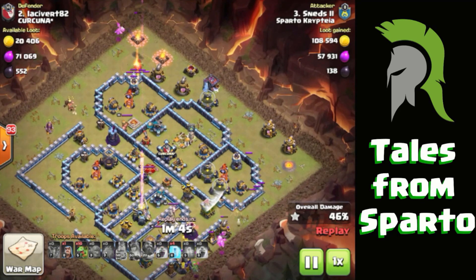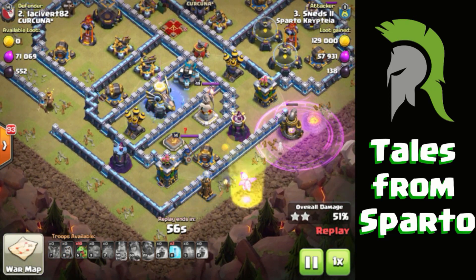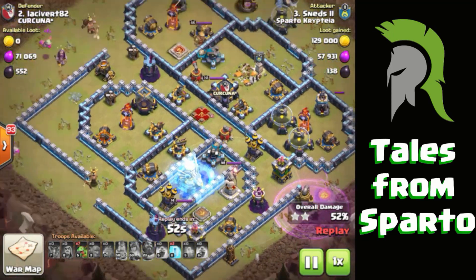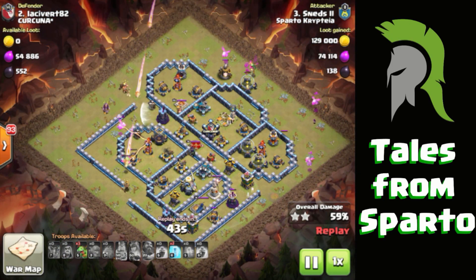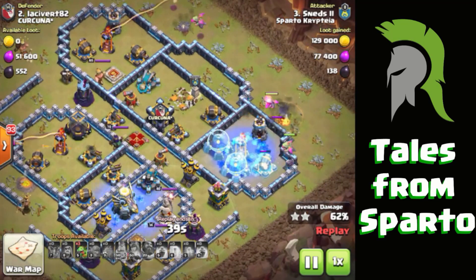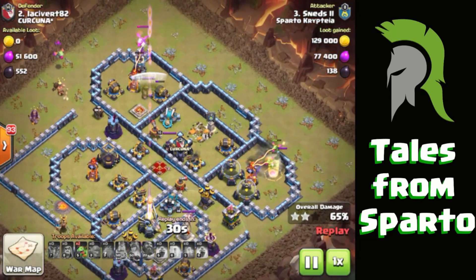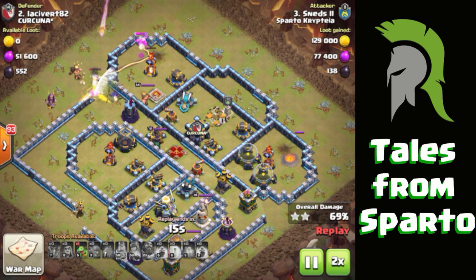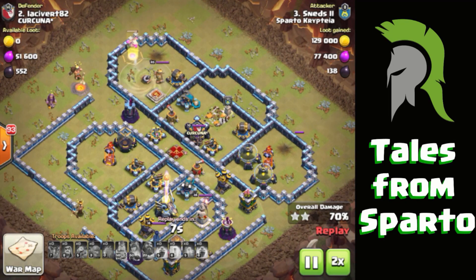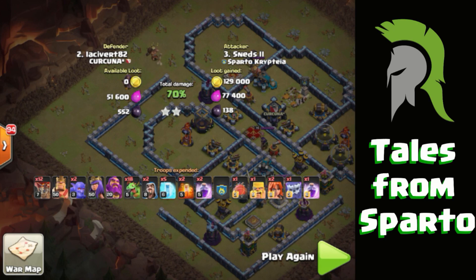It's just about getting little bits of percentage wherever you can. The baby drag and loon combo works really well. Freeze on the Royal Champ so that drag can get through that storage, freeze on the Eagle as well — always handy when you've got extra freezes. Remember with baby drags, you're trying to keep them a little bit apart — have them spaced out so they stay raged up. Remember guys, this is a Town Hall 11 taking on a Town Hall 13. There you go — 70%, 2 star. Not bad at all. So there's a variety of hitting-up techniques, particularly useful in CWL because mismatches are so extreme in CWL.